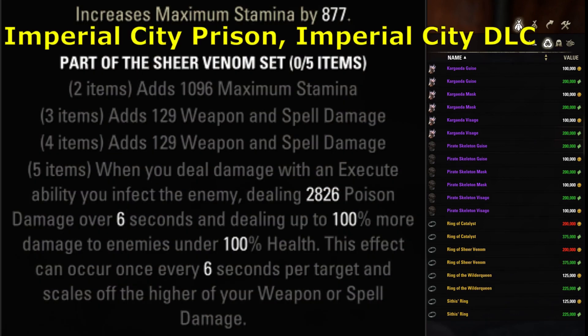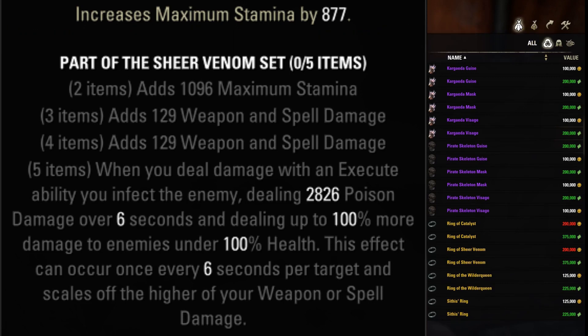Sheer Venom is an old PvP proc set, usually run on a bow build.